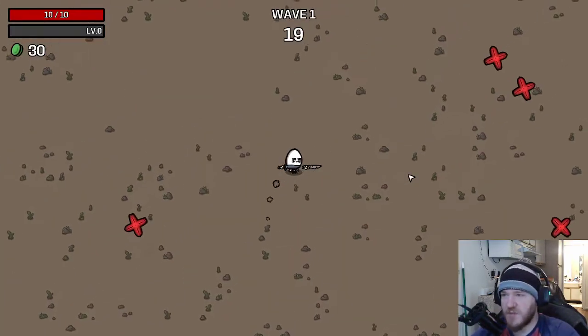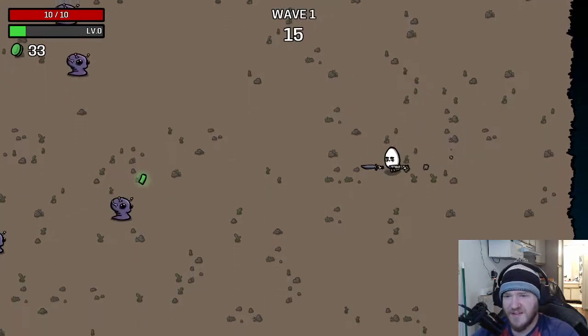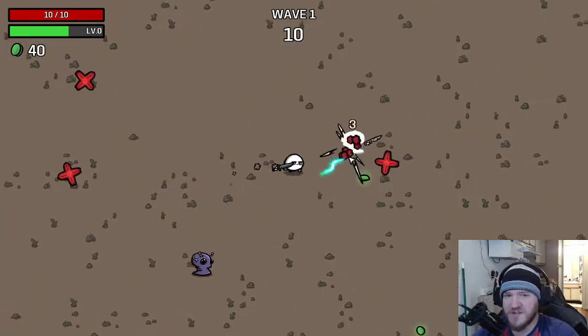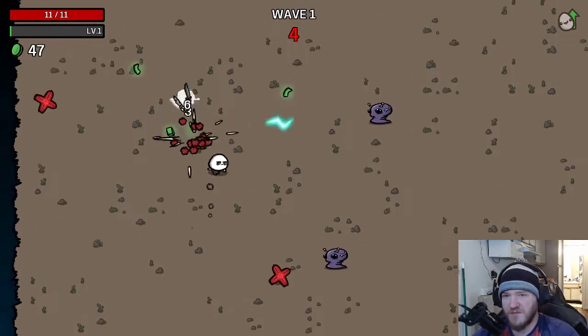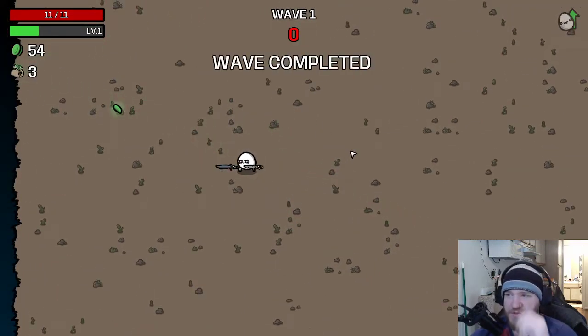We'll start with the lightning shift for the bounce. Bounce is a really good modifier in this game, and the fact that it just auto-seeks down anything, no matter the distance on the map, I think is really good. Unless we're getting elemental damage, that bounce is going to fall off really quickly. But it's still going to help us in the early game pick up some extra cash, which is good.